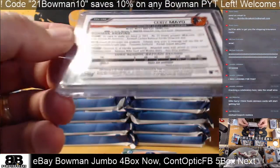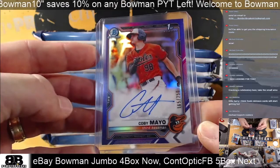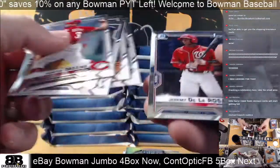Kobe is a third baseman prospect in the Orioles organization. Carol, Green, Wells, Rainbow Saucerosa.